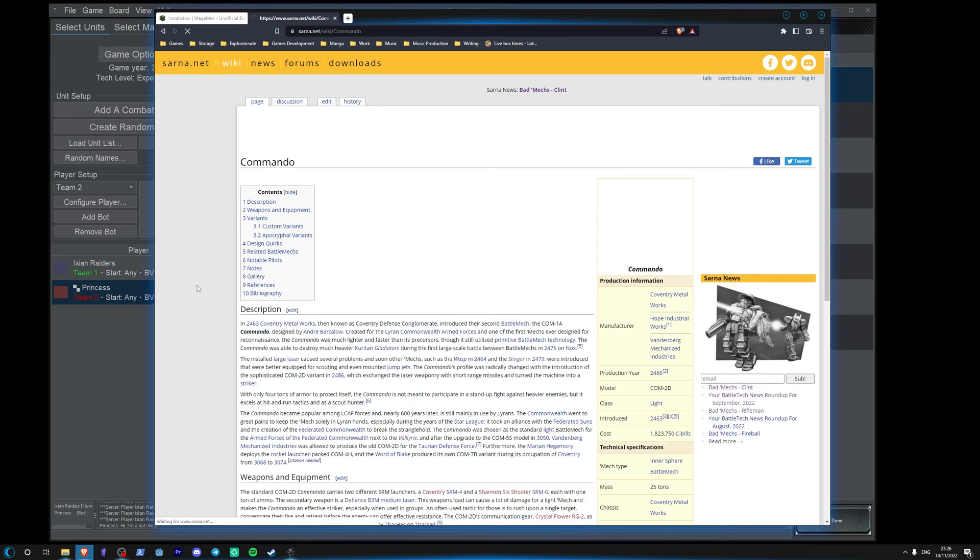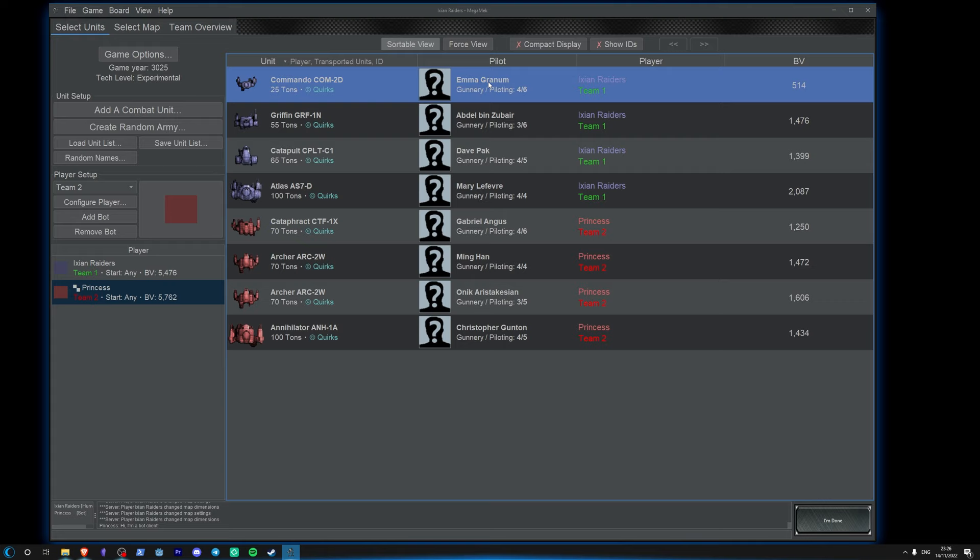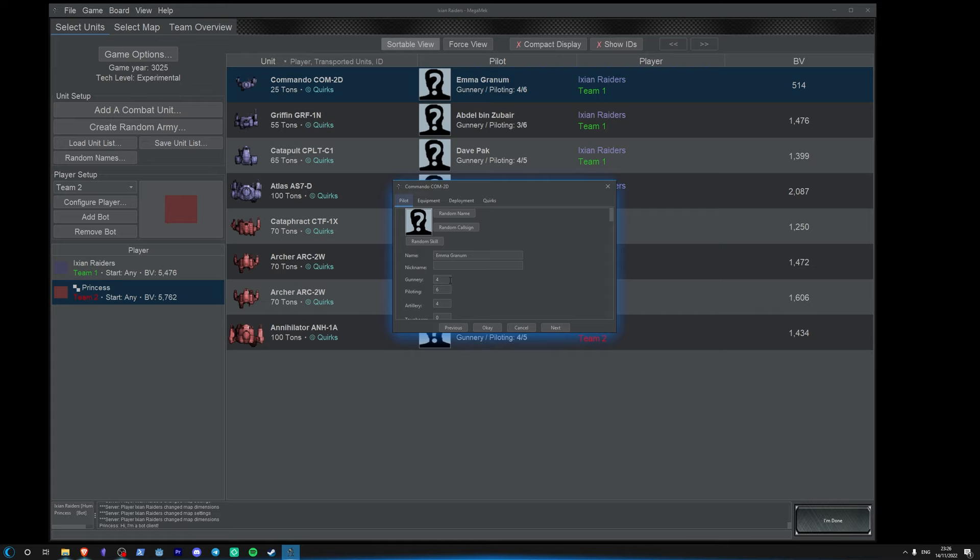Go into Sarna and you can just look at, okay, what is a Commando? The Commando 2D is the stock model — it's got one SRM-6, one SRM-4 short range missile launcher, and one medium laser. It runs at 97.2 kilometers an hour. How this translates into hexes you'll see and find out when you play.